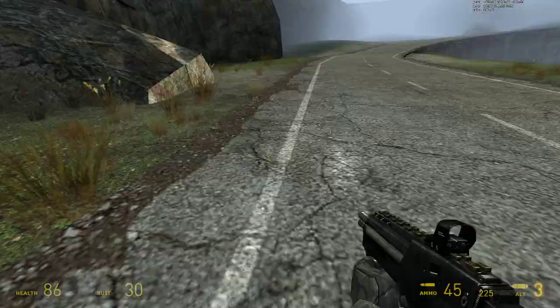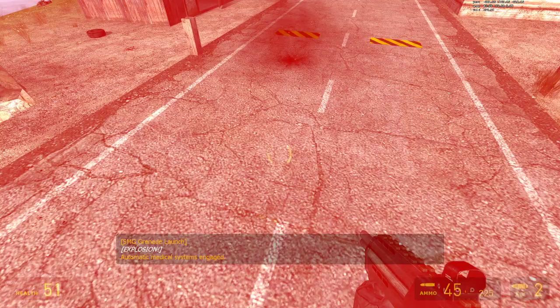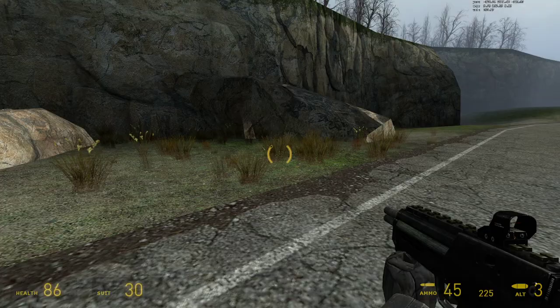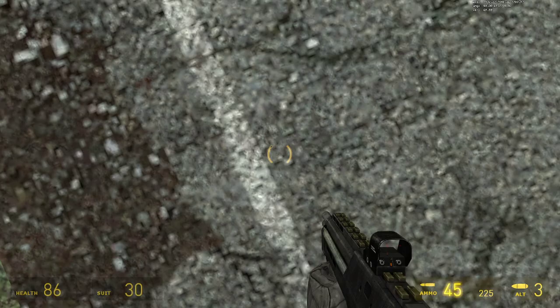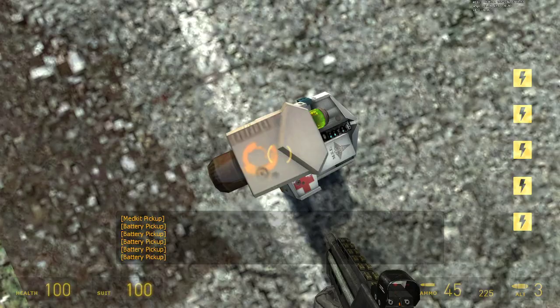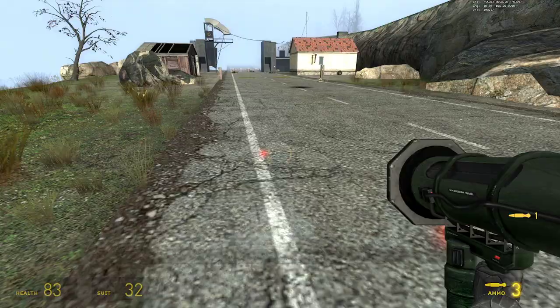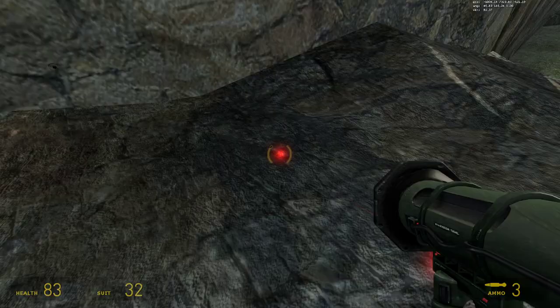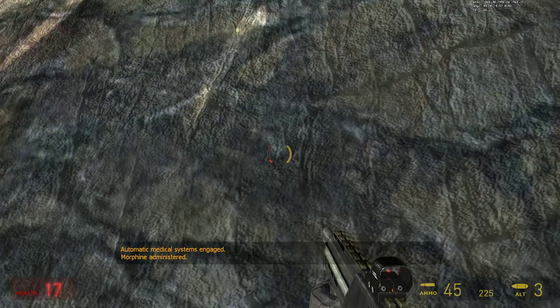There's also grenade jumping. Damage pushes you, but not while you're standing — you need to be jumping. TF2 players may recognize rocket jumping. You can actually do that in Half-Life 2, though it can also kill you if you don't have a lot of health. Holding crouch does help increase momentum. That's not just a TF2 or Half-Life 2 thing — that applies to all Source games as far as I know. Grenade jumping works, though not quite as well as rocket jumping in Half-Life 2.